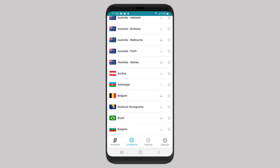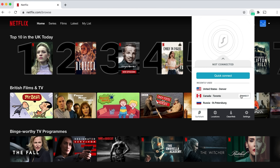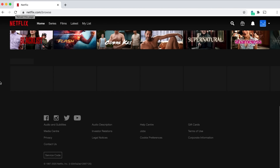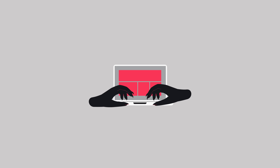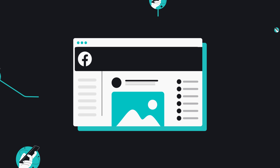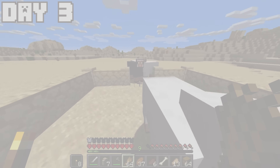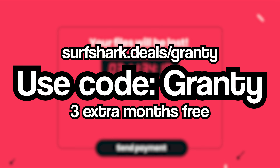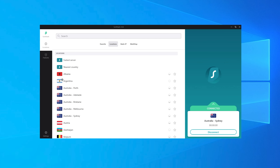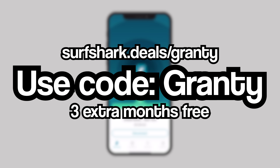Surfshark is a VPN that allows you to virtually change your location to basically anywhere in the world. If you've watched every show on Netflix, you need some new shows and movies to watch — with Surfshark, with one click of a button, you're in Canada binging hundreds of new shows and movies. Surfshark also protects you on public Wi-Fi so your content doesn't get stolen. Don't take that risk yourself — get Surfshark today using my code on screen or in the description to get 3 months for free, plus a 30-day money-back guarantee.